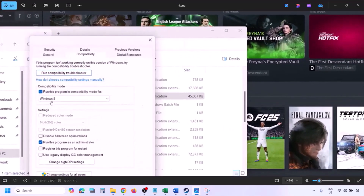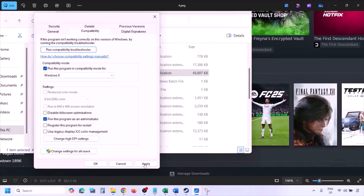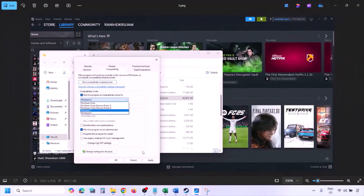Still not working? Put a check on the compatibility mode box and select Windows 8 from the dropdown option, then hit apply and click OK, and launch the game and check. Still not working? Select Windows 7, hit apply, click OK, and launch the game and check.